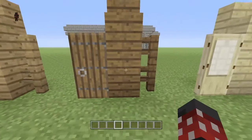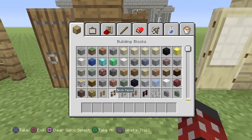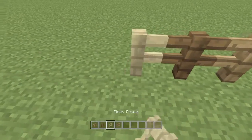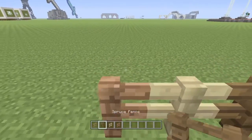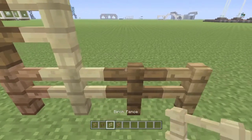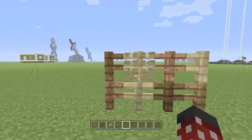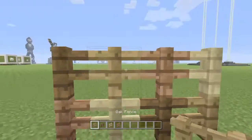We already had the stairs and the blocks, and now we have the fence. I'm pretty sure all these fences connect — and yes, they do. All the fences connect if you want to make multicolored fences. I guess that looks cool depending on your build. A little too much of that — let's put one of those in there.